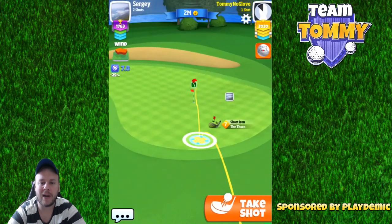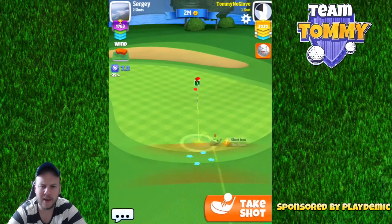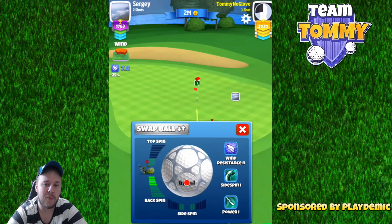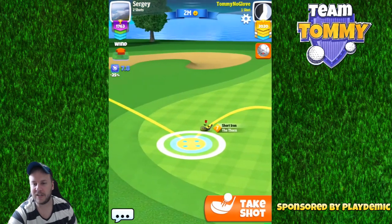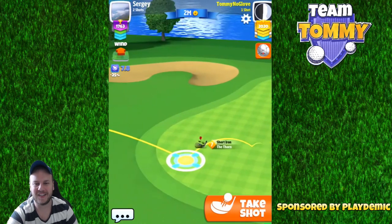If we have a crosswind or a headwind, we're going to lay up and then approach the pin from distance. When approaching the pin here, I like to play with the short iron. I don't really enjoy playing the wedge here, as I feel the short iron is very locked in, while the wedge is a little inconsistent for my taste when playing at max distance.